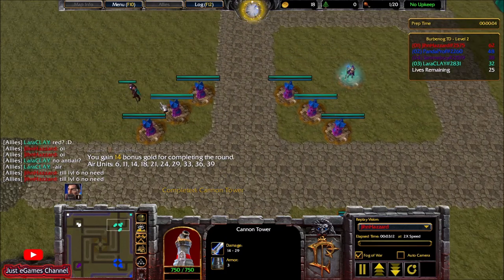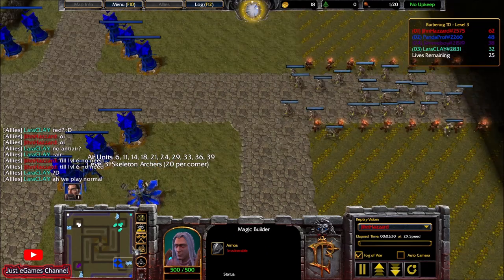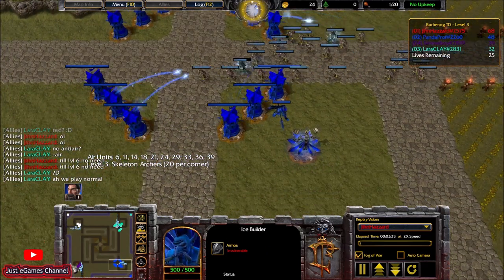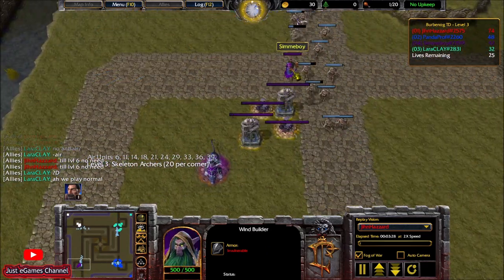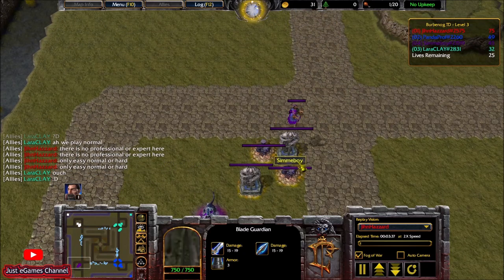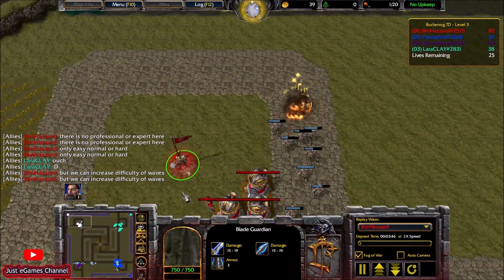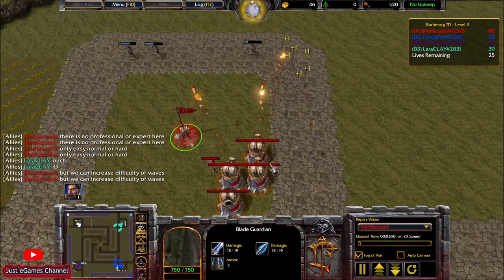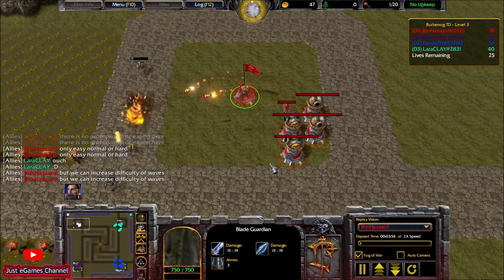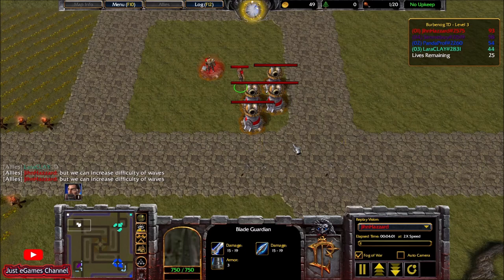On my right side we have a magic builder, on my bottom right we have an ice builder, and on my bottom left we have a wind builder. Wind builder will be amazing if he builds properly against air — if he upgrades his great guardians. You already saw the gameplay with this class, and now we'll see the gameplay that I made with the human builder, since I'm still learning these towers and how they function.